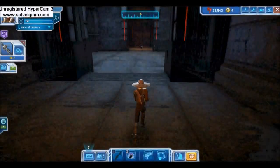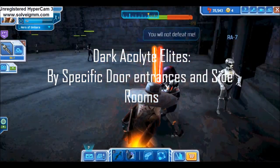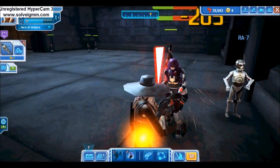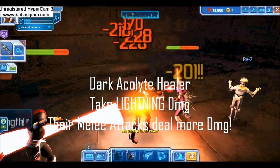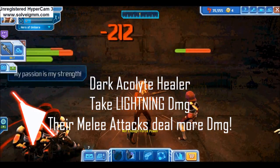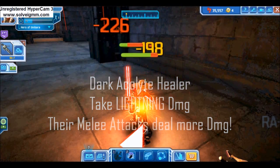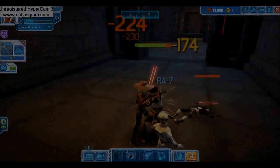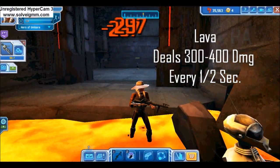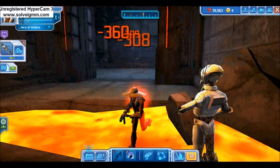Watch out for a mob of Dark Acolyte Elites at an entryway in the first pathway of the instance — killing the healer first is no question here. Dark Acolyte Elites are also found in side rooms. Dark Acolytes have two attacks: a melee attack and a ranged lightning attack. If you're using a ranged weapon, keep your range — their lightning attack deals half as much damage as their melee. This mission also has an element other missions do not: Lava, capable of dealing 200–300 damage every half second, so stay out of it.